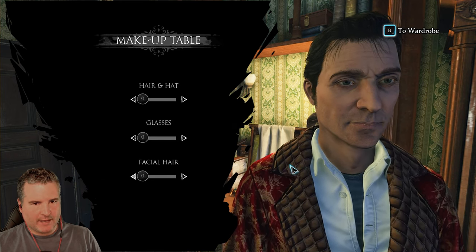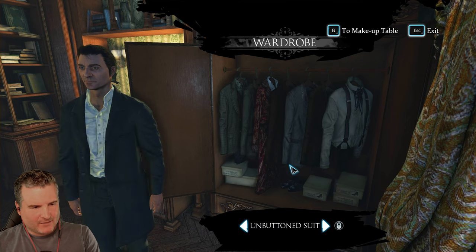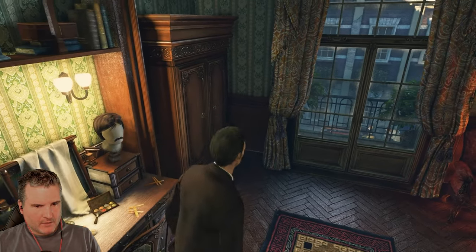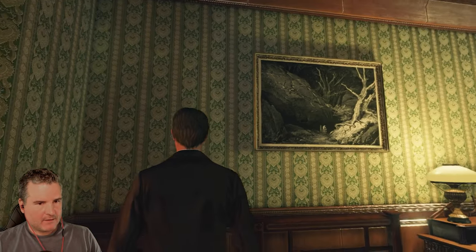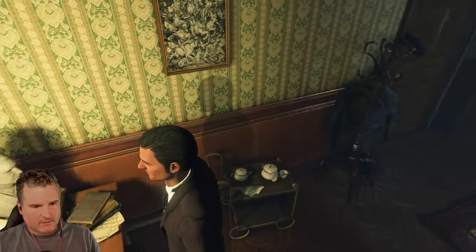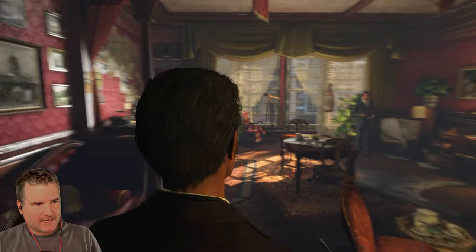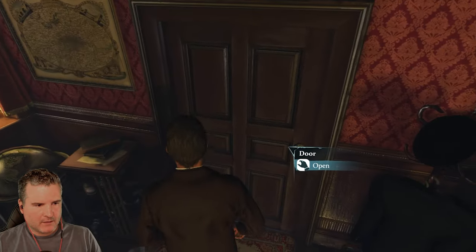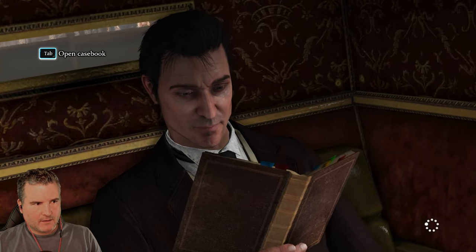Maybe the disguise options unlock later. Let's go to the wardrobe and choose a suit - we've got a sailor outfit, but let's go casual. That's fitting. Got our suit. I can't wait to go outside on the streets if we can. I see they're bringing a new Sherlock Holmes game out this year as well - if this is any good I'll get that one too. Let's not jump the gun. I don't know if there are any collectibles - I hope I'm capturing this in its full glory.